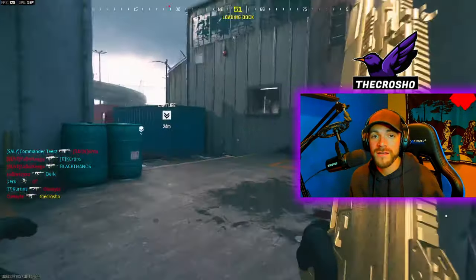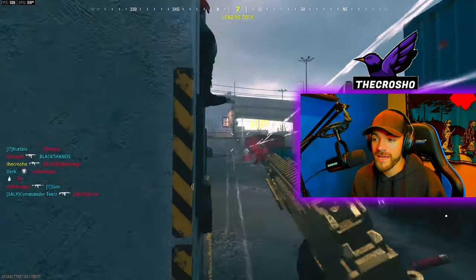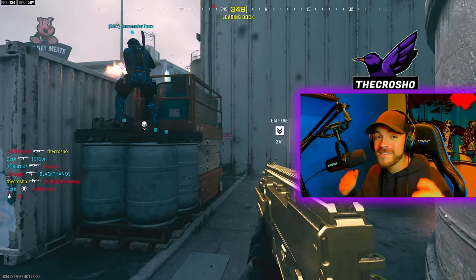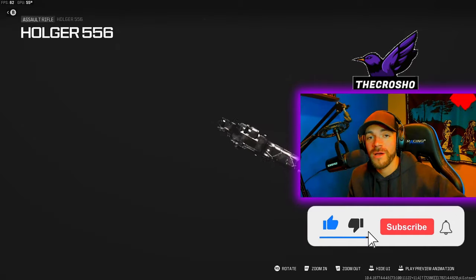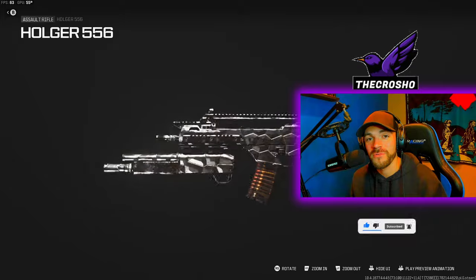Make sure you hit left on D-pad, you're pre-aiming, and you're playing slow. It's got pretty decent range too once you get the hang of it, and you will get this done in one single game. If this video helped you, please consider dropping a like and maybe subscribing to help out a small content creator. I'll see you in the next how-to video. Thanks for watching. Bye-bye.